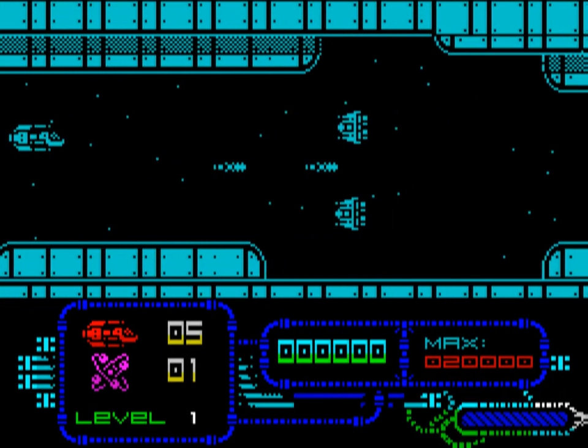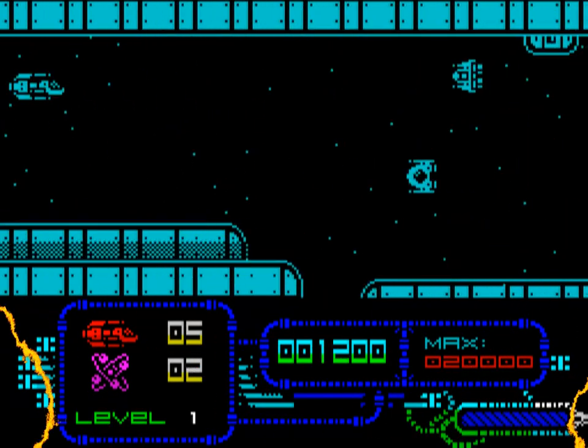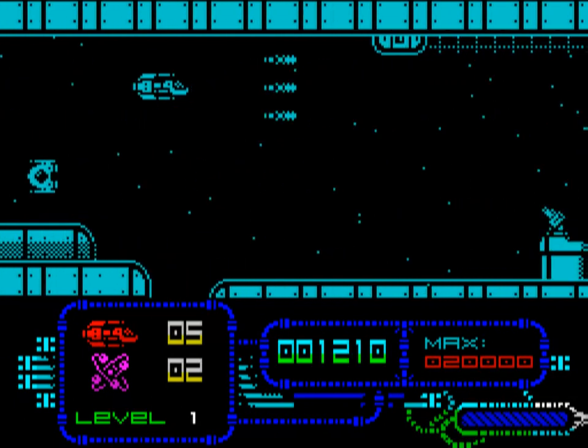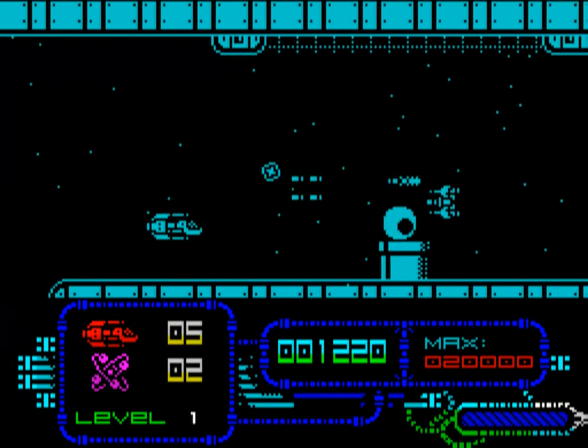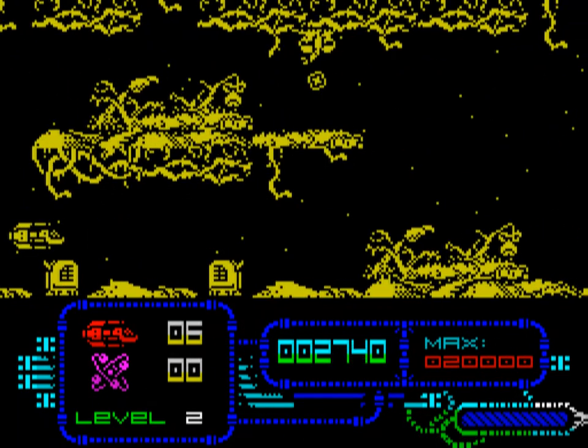Dawn of a New Day is a monochrome, sideways-scrolling shoot-'em-up from Retroworks. It has five landscapes to traverse, and you progress not just by shooting the hordes of nasties, but by learning move combinations to dance around them.